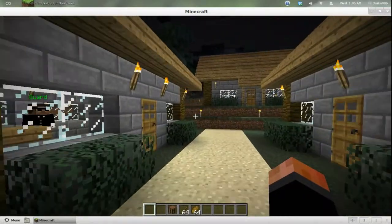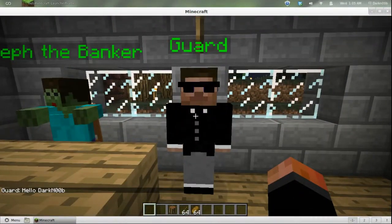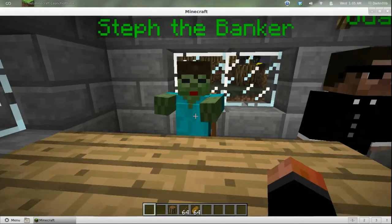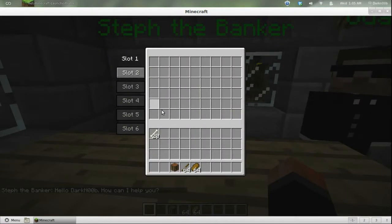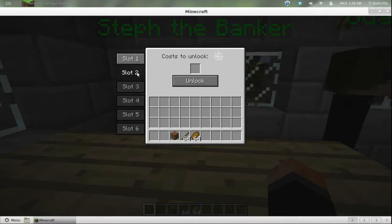Let's go talk to the banker. The bank is really cool. This is Steph the banker - she's a zombie but she's friendly. Right-click on her and she's basically a double chest. You can store things in here, like these bones, and come back and get them later like any other chest. She has six slots and that's configurable. Slot two hasn't been unlocked yet - she wants a spider web to unlock slot two, and it gets more valuable as you go up. I configured these myself, they're not pre-configured.